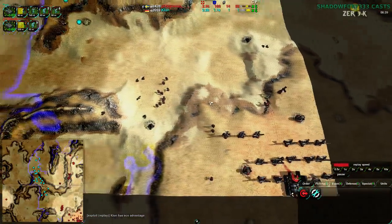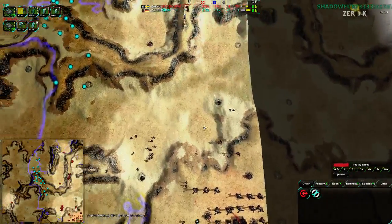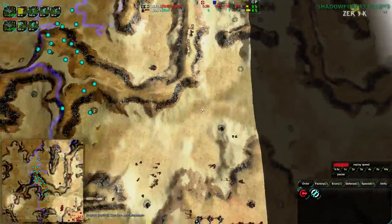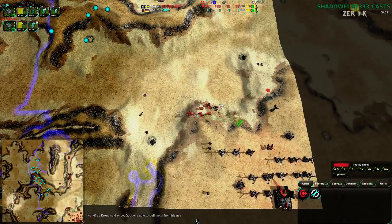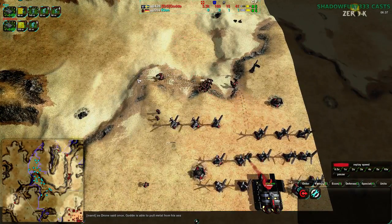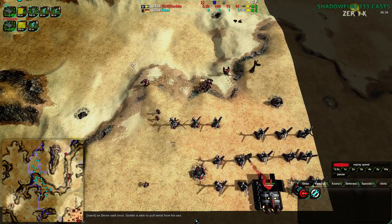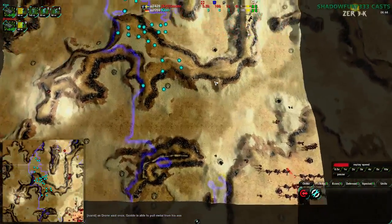Golda is well aware of how Clon has set themselves up defensively — they have nice radar coverage of all of that. They are not aware of the main base. They are somewhat aware of where those Glaives are and that they were lured away, so Golda does know they have some room to maneuver. Getting some Warriors as well, trying to switch over from the Raider game into more of a Riot game — trying to shift towards crowd control, which is tricky to do on this map.